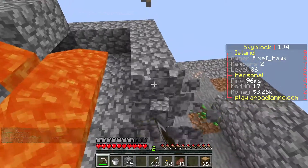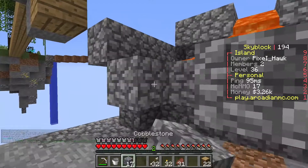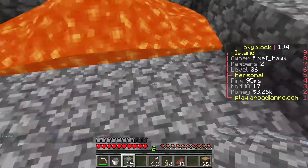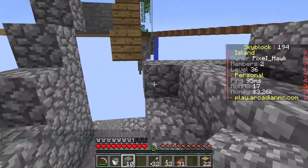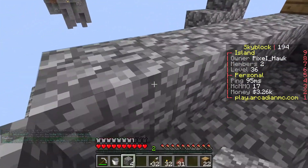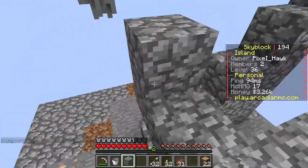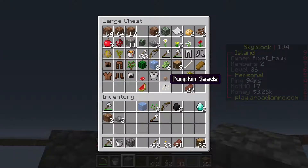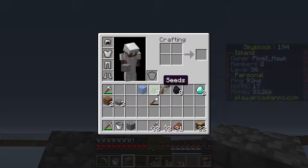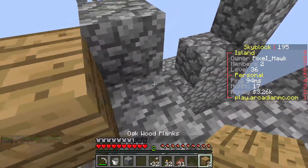I got obsidian and flint and steel — nice, nether portal! It's another portal, on lockdown. Okay, block that off so I can control the water current. There we go. I got flint and steel. Do you have any more cobble? Nope. In that case I'm gonna use wood, because wood on a cobblestone generator — it's smart, right?